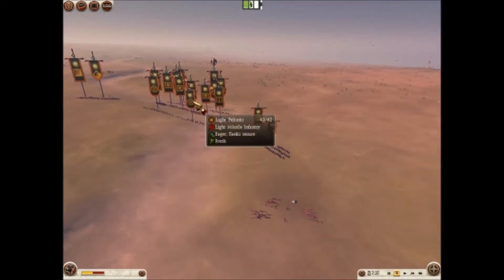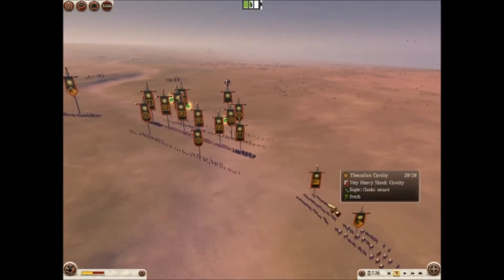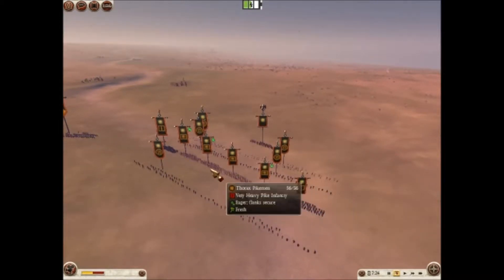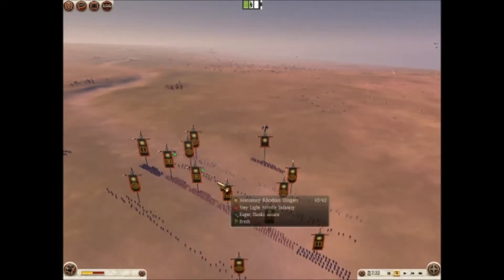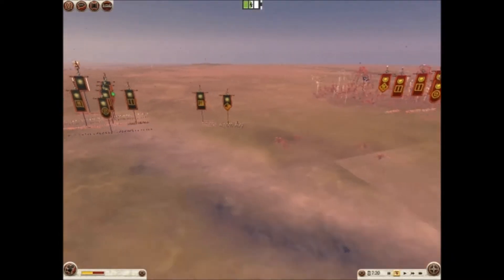He will be facing off against 2 Light Peltists, a Thessalian and a Citizen Cav, 4 Thorax Pikes flanked by 2 Thorax Swordsmen, 2 Mercenary Rodians, 2 Mercenary Cretans, and a Royal Peltist General.